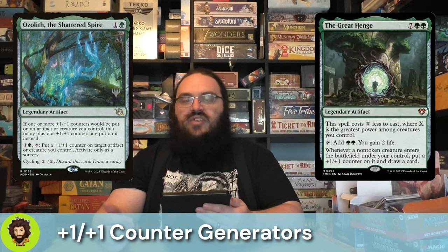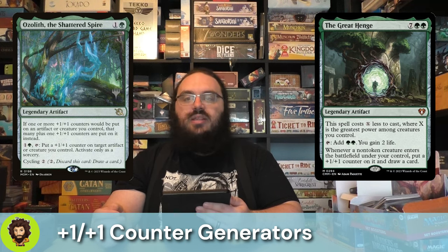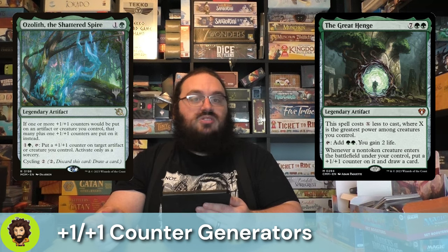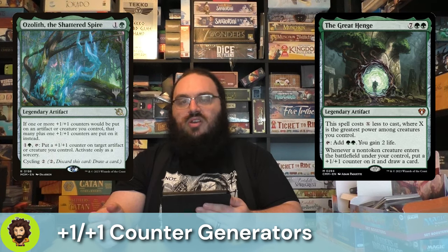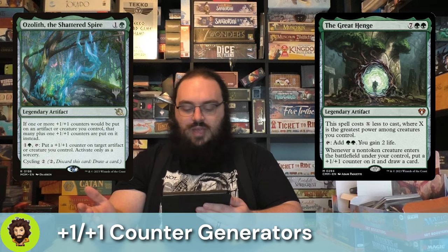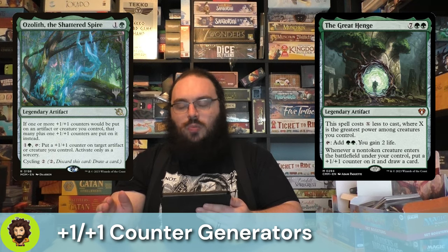Since we have a $100 budget per card, the Great Hinge is an easy add. Normally nine mana, but in this deck basically just those two green pips, which it immediately replaces by being able to tap down for two green mana, also gaining us two life. Whenever a non-token creature enters the battlefield under our control, we get to put a +1/+1 counter onto that creature and draw a card. Phenomenal — it's like a $50 to $60 card, but super solid.